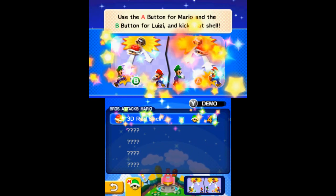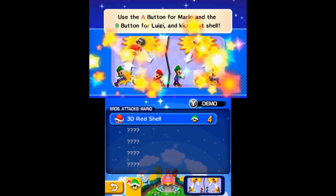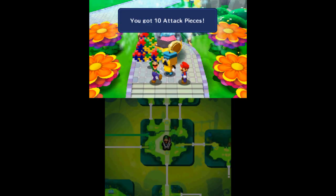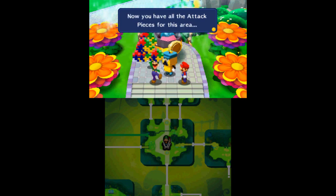When you go to the next area to the east, a story sequence will occur where the Toad from before gives you the tenth and final piece. This will unlock the 3D Red Shell Brothers attack for Mario. Getting Luigi's first brother's attack is as simple as following the story until you rescue Brickle, who will thank you by giving you all ten attack pieces for Luigi's 3D Green Shell move.